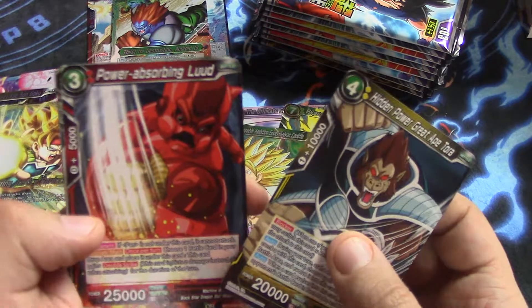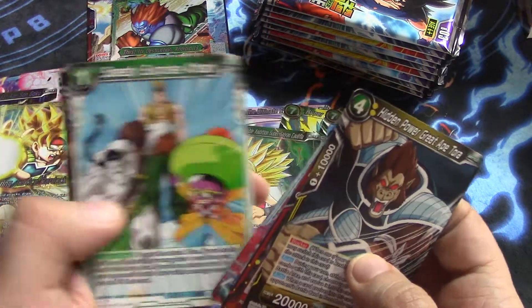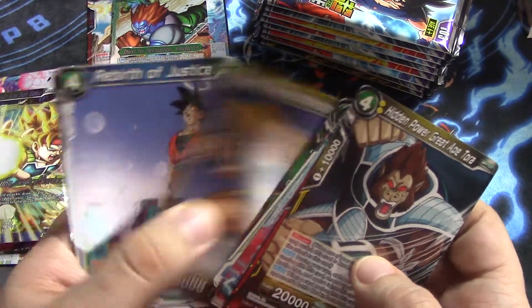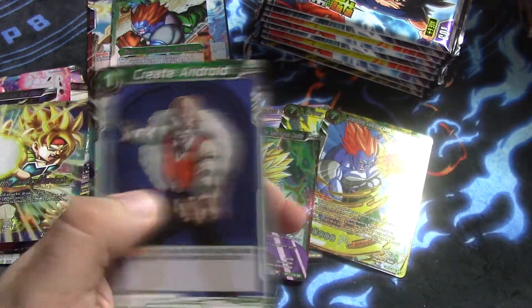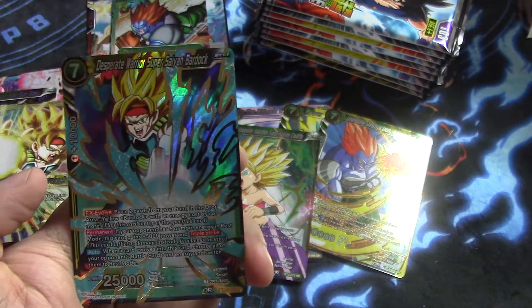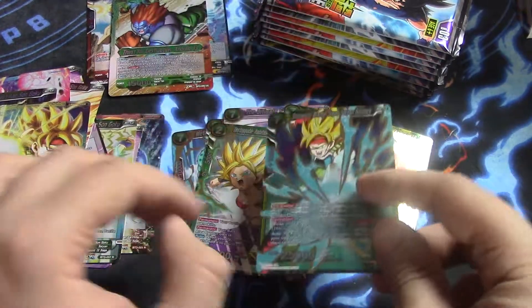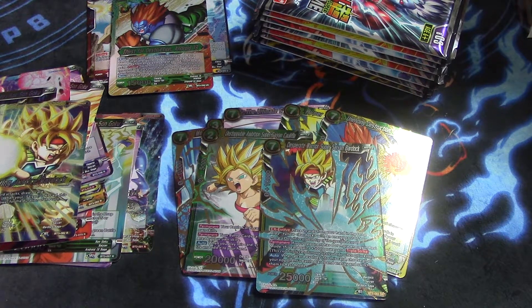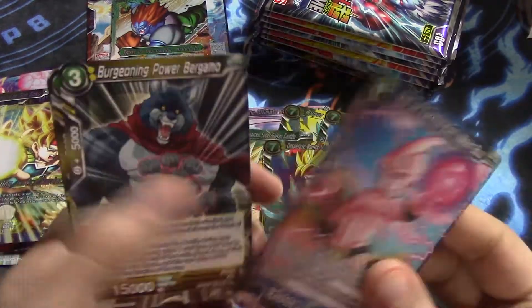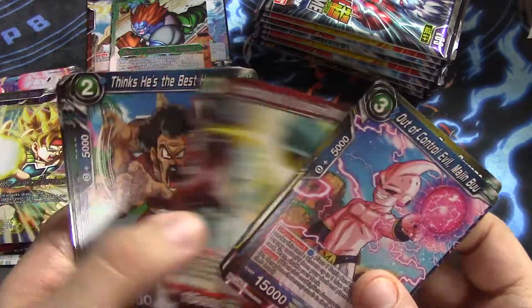Alright, we have more cards to show off. Desperate Warrior Super Saiyan Bardock for another super — back-to-back supers, nice. I'm so happy I got the Caulifla. Three greens — they really did randomize the cards now. That's a positive thing, that means you can't really map boxes.